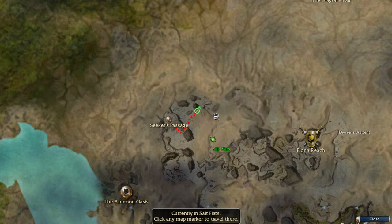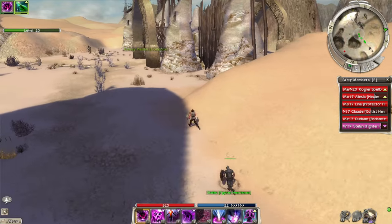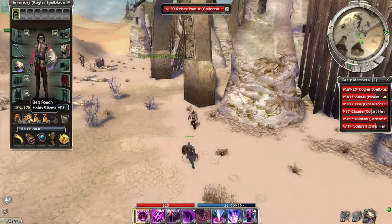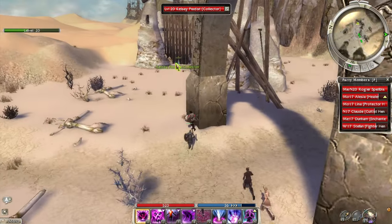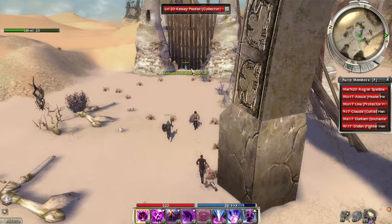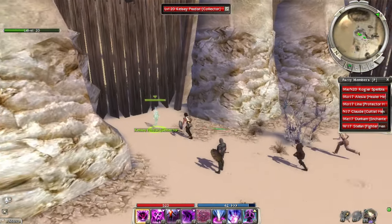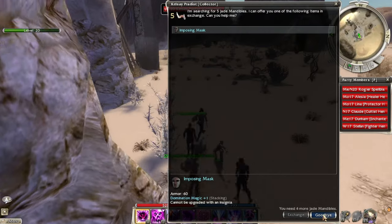Alright, we gotta angle down here into this little spot. This collector has jade mandibles — we got one. Let's see what he's got — I always like to dream. Imposing Mask, Domination Mask — not bad.